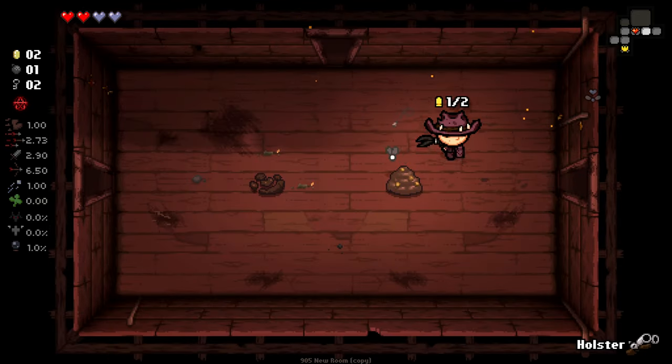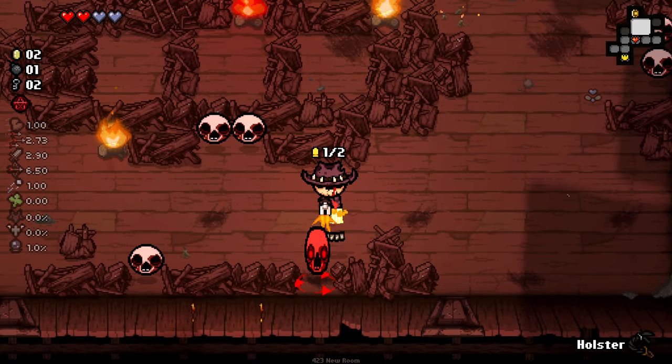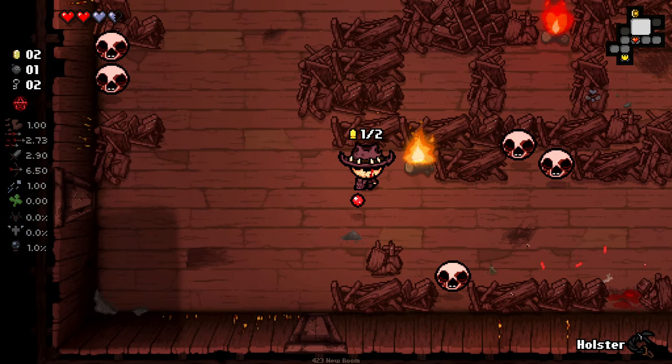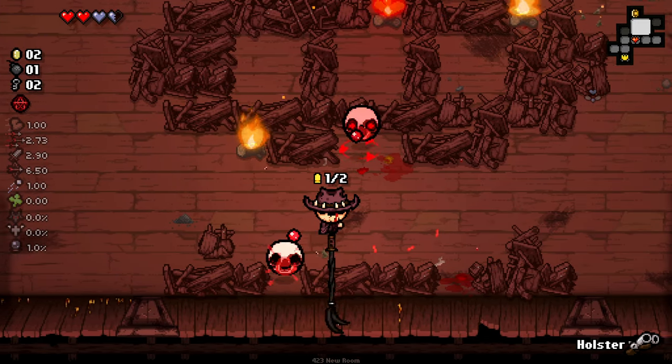I feel like we played that reasonably well. You kind of want to enter a room with your whip if you don't have full ammo, and then carry on from there. Oh man, this is going to be an awful room. Because we can't one-shot things and then we have to whip them to get our ammo back.